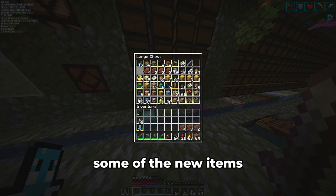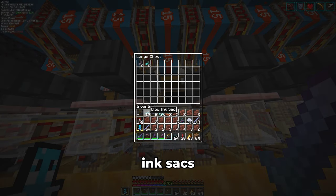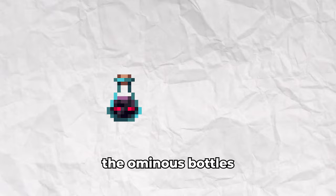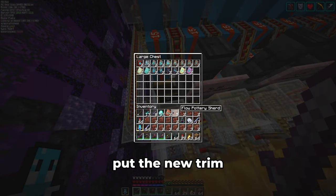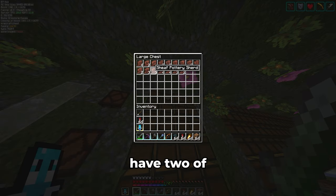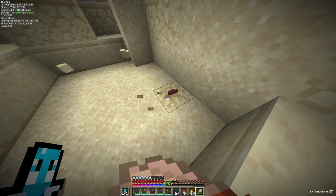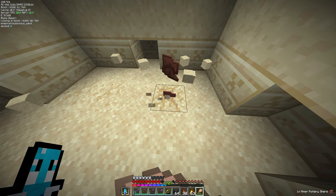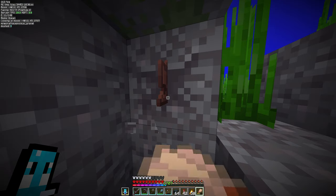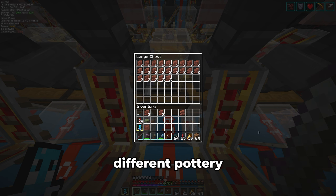I started to sort some of the new items and even some old ones. I copied my trim and assigned new categories in the sorter: one for both types of ink sacks, one for the sherds, and finally one for trials — including the ominous bottles and both types of trial keys. I also put the new trim into the sorter. Then I added items downstairs to represent the new categories. Since I didn't have two of each of the sherds, I set out on the big journey to find all of them. After almost an hour, I have all 23 different pottery sherds sorted.